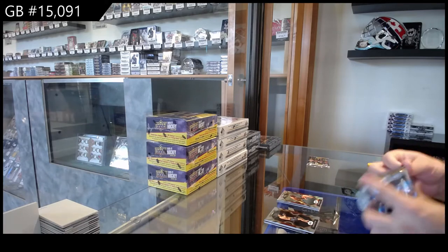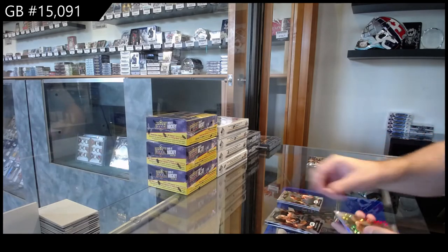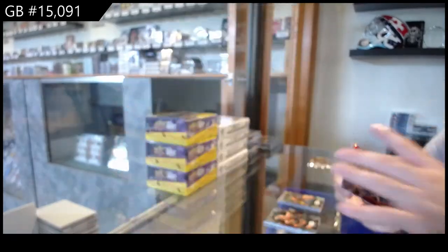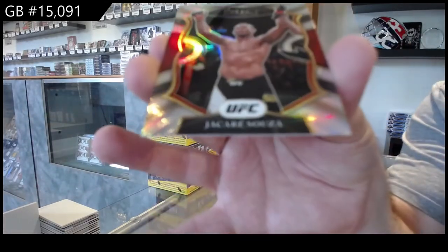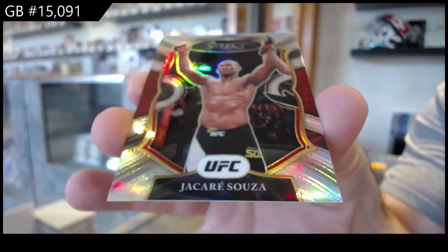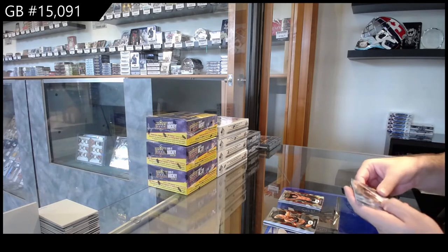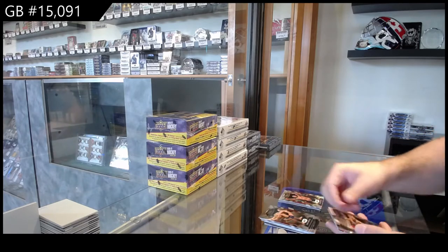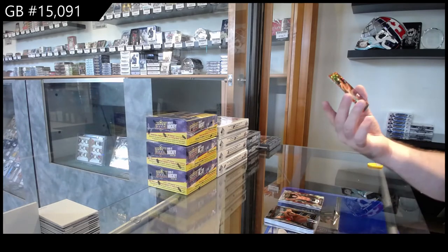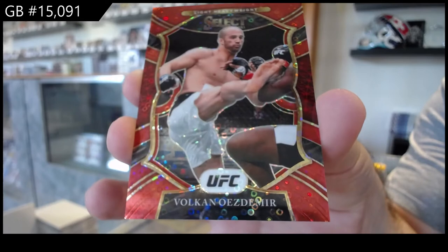By the way, whoever had the Herbert, I recommend getting it graded. That's basically as good as you can get — I would recommend getting it graded. Prisms normally do well. We've got an H2 of Glover Teixeira for the T spot. And another silver of Jacare Souza — recently retired — for the S spot. Two silvers, I like it. And we've got a red 199 Prism of Volkan Ozdemir.